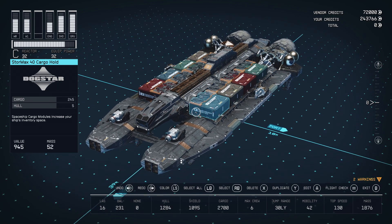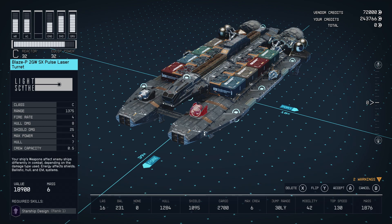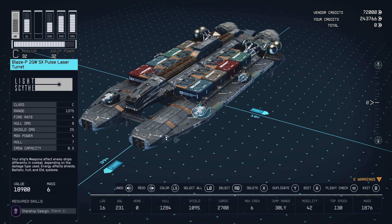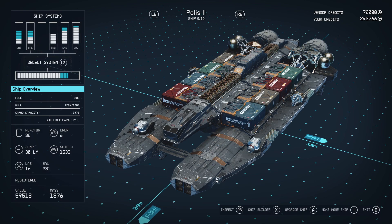Once you've done this, you should be inside the shipbuilder. Now all you have to do is make a single change to the ship, whether it's moving an item around, removing an item, or adding an item to the ship. After you've done so, press B to back out of it and then accept the changes you have made to the ship.